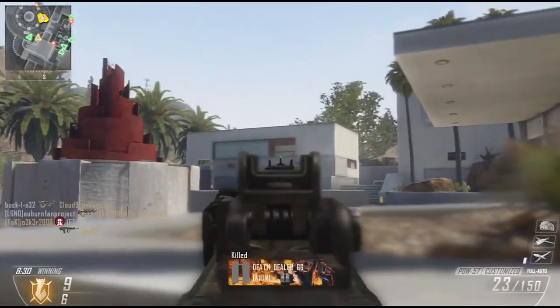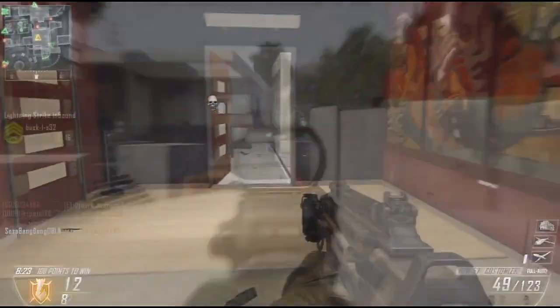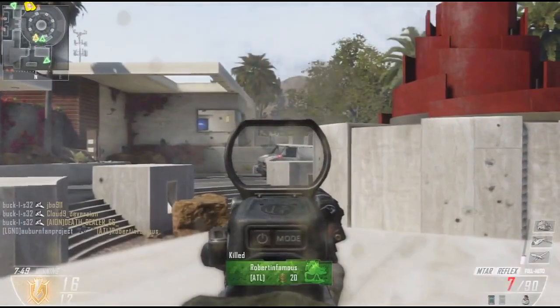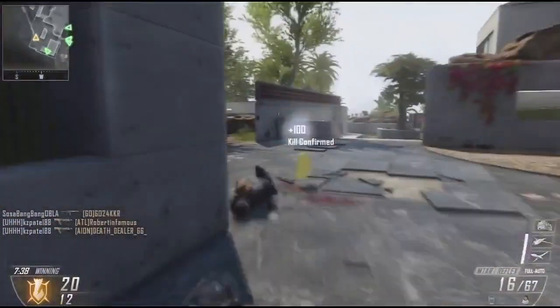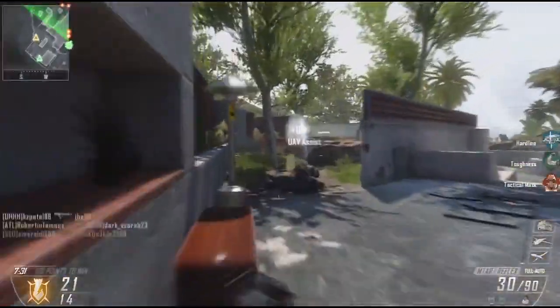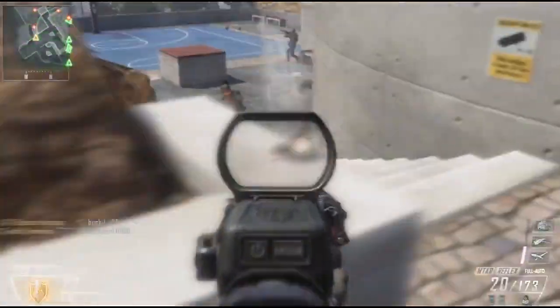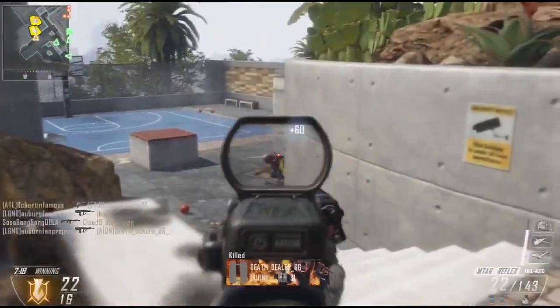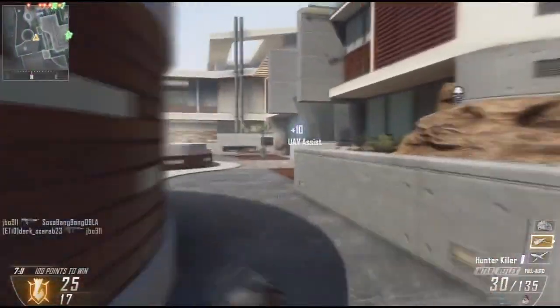In this clip here I'm basically picking people off with the submachine gun — I think it's the PDW or something like that. When we switch over to the MTAR, it's basically the same thing — not the same gun, but it can do the same things. Although the PDW is a submachine gun, it has the range of pretty much an assault rifle, and vice versa, the MTAR has the close-quarters abilities of the PDW. So they're almost interchangeable between submachine gun and assault rifle categories.